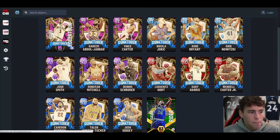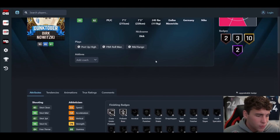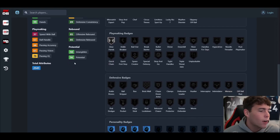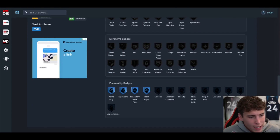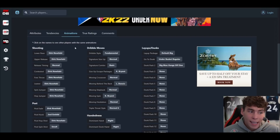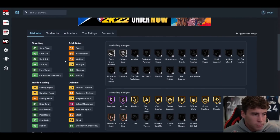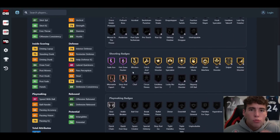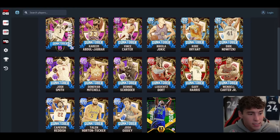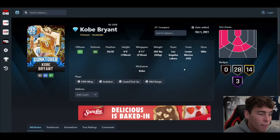Dario Saric is up next — seven-one, seven-three wingspan, hot spots from around the world, 55 speed, 40 lateral quickness, 87 three-ball. But here's the thing: he has no defensive badges. This card simply cannot play. I don't care what anybody says — he will get you no stops at the center position and can't play power four either. One of the worst diamonds in all of 2K.